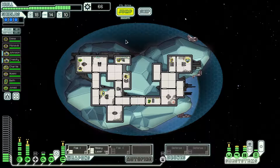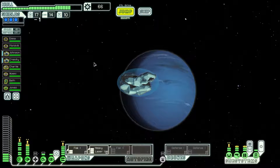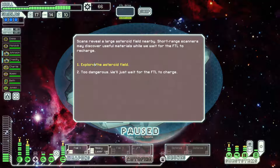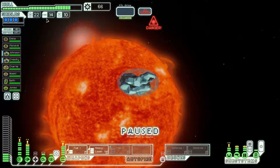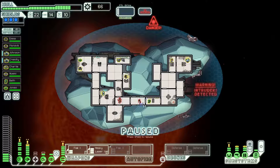We are in a position where we have plenty — enough equipment on hand that we are not going to have any problems with this sector. We're not going to use 14 missiles or 22 drone parts, so let's get rid of some of those. That scrap we can use to dump into our shield system or into the Cloak to expand it. Once it hits 15 seconds, that's more than half the charge time of the Flak 2.